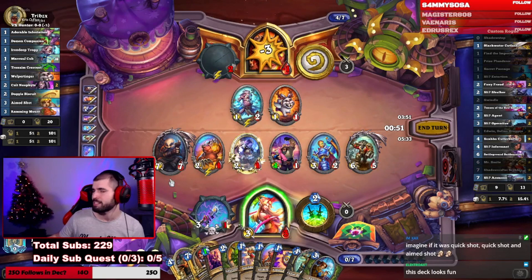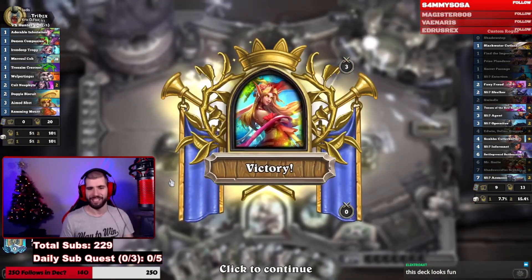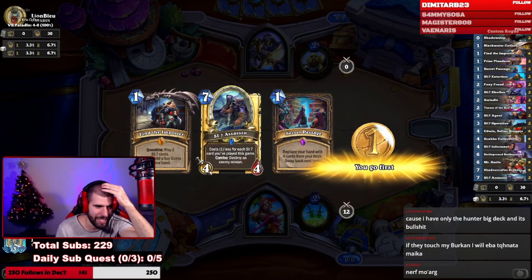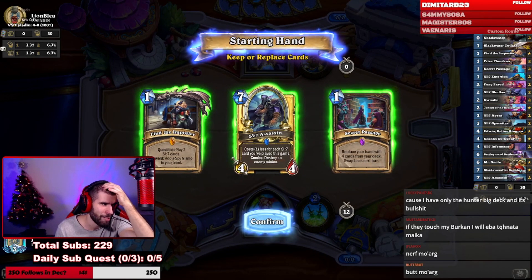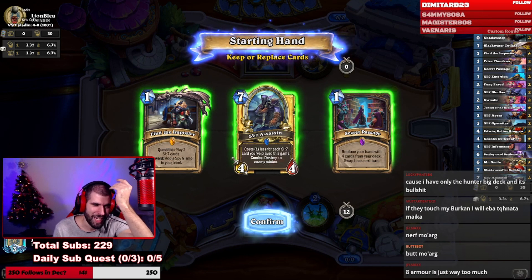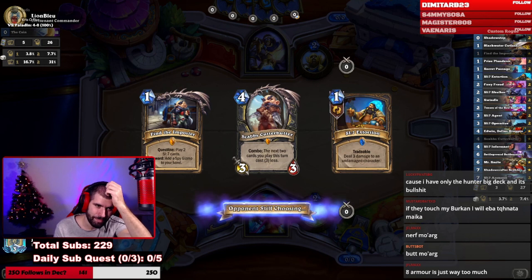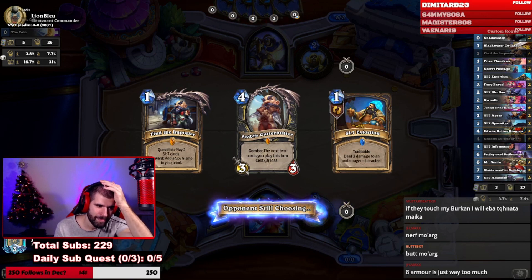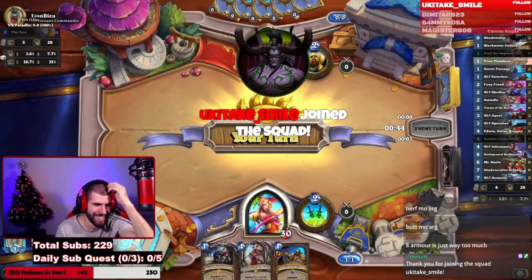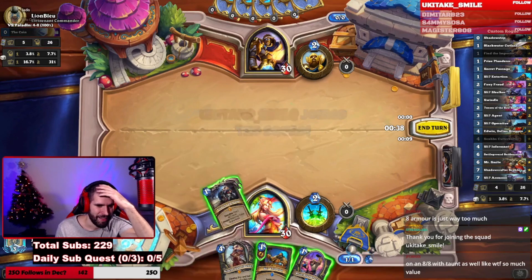Another paladin — I wish we were playing aggro shaman, that would be nice. That's just the quest. This is what a full dump looks like for this deck — not the best, not the worst. Extortion is good at least.